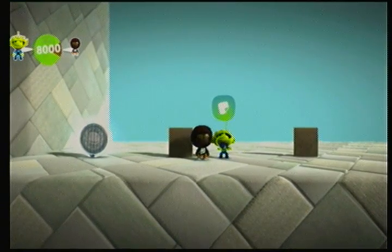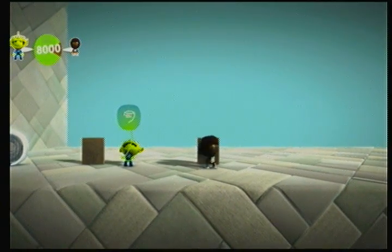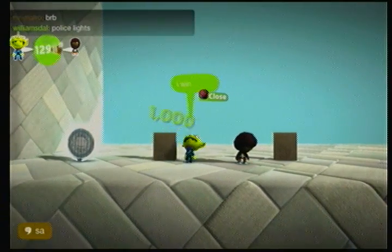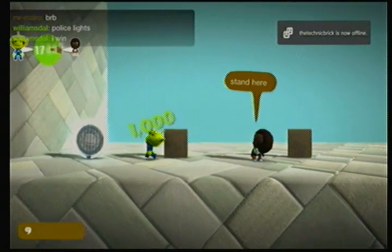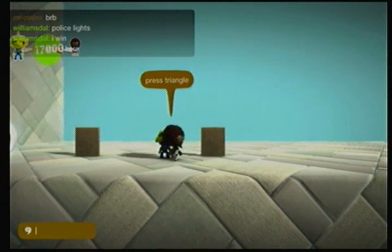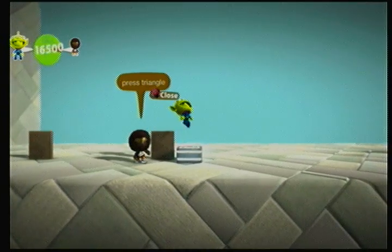You go over here, you press triangle, and it's activated by him. There you go — takes away 100 points and buys a bounce pad.